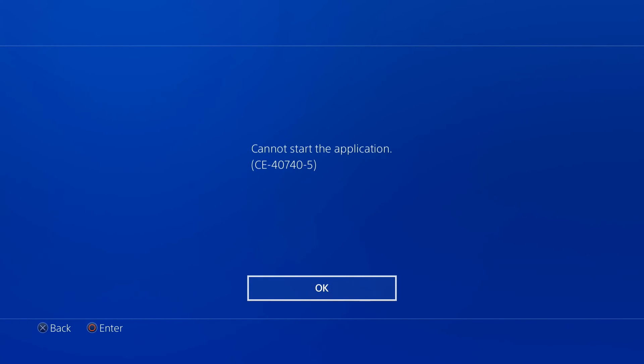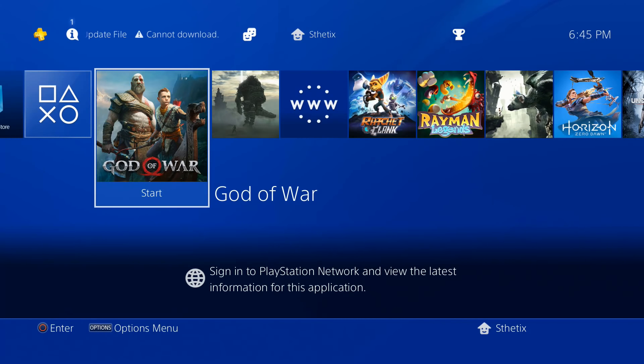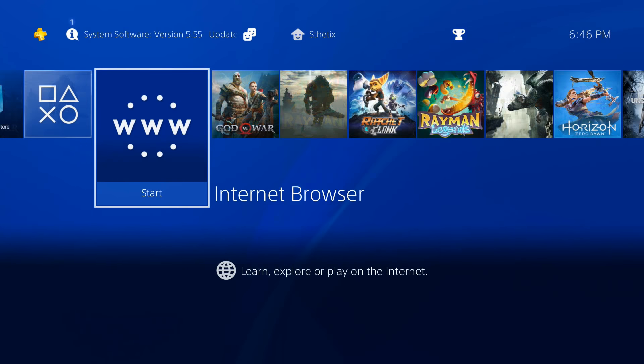As I made this video, the latest jailbreakable PS4 firmware is 5.05, so we must update the console to 5.05 to run the games properly. However, I have enabled the update blocker, so we must remove some folders inside the console using FTP manager, or else you cannot update it.